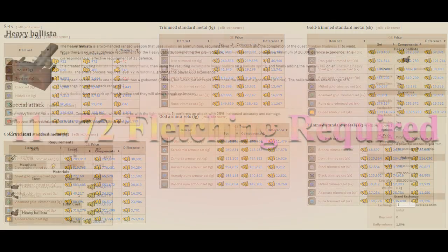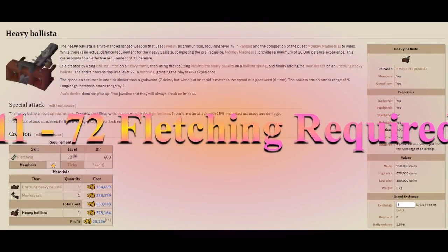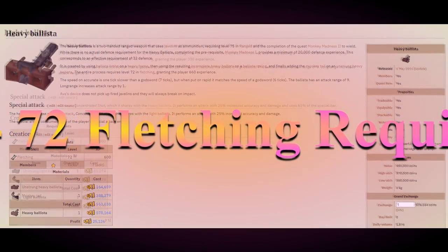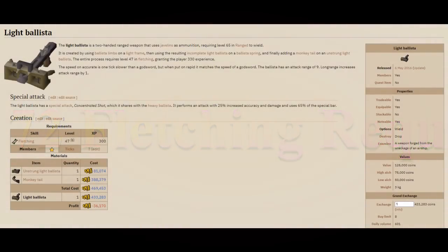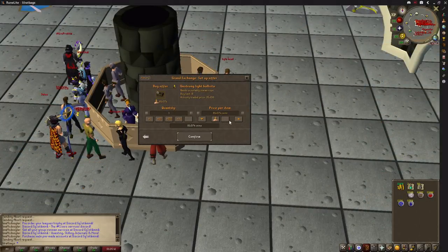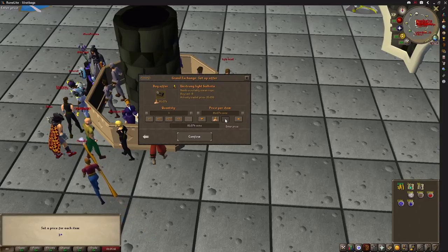Next up is making light and heavy ballistas from their parts. Whilst this one does have some requirements, you also get a serious amount of fletching experience for doing them. When I tested these, one of the items had crashed in price and you could make almost 80k every single ballista whilst also getting some of the best fletching experience in the whole game.